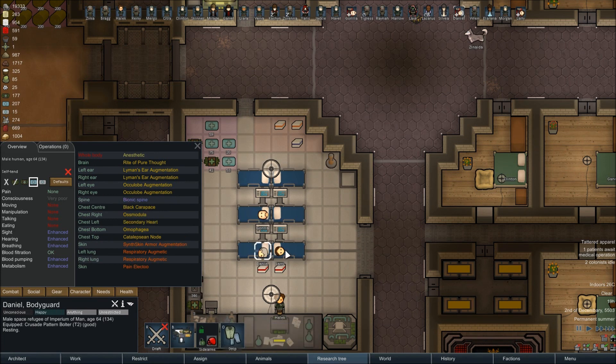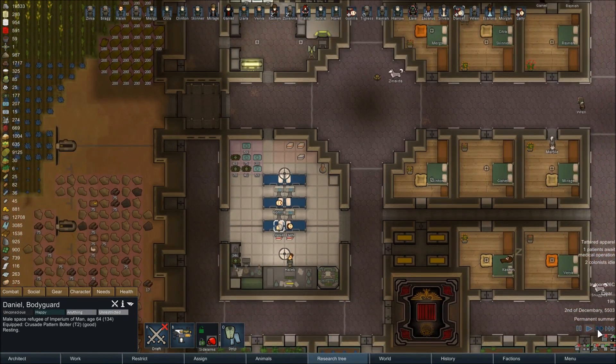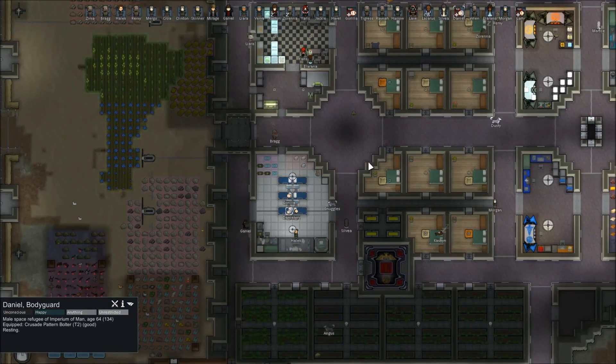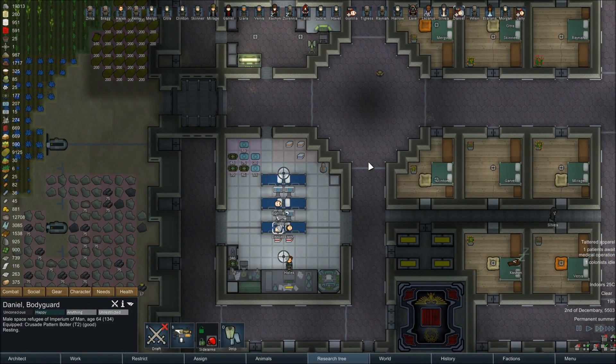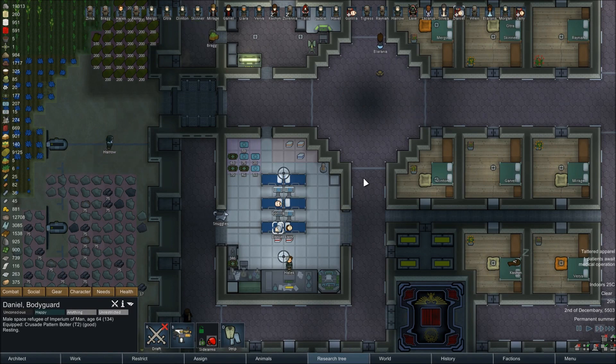Gorilla, Daniel, and Larry all have those augments. Daniel also has his Bionic Spine, so his movement should be pretty ridiculous when they get back up. What I'd like to do today, once they are up and about, is send them as well as a contingent of what we'll call Kasrkin — because they're armored like Kasrkin — along with some of our other elite warriors off on a raid on the Herodny 13th because they're the closest. Since these guys are going to be so ridiculously overpowered, I'm hoping we can send a much smaller contingent and still take it effectively. If that's the case, maybe we'll try our luck in a few other places.